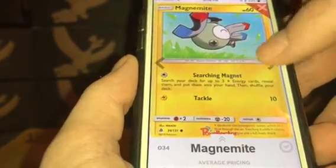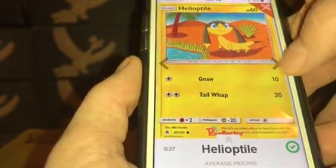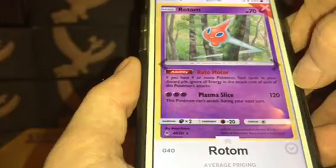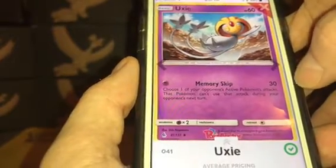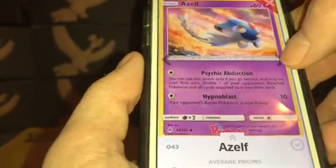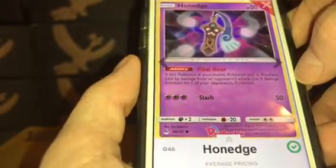Volcanion Prism Star: $0.60. Dewpider: $0.07. Araquanid: $0.07. Magnemite: $0.09. Magneton: $0.07. Magnezone: $0.39. Helioptile: $0.07. Heliolisk: $0.06. Vikavolt: $0.20. Xurkitree: $0.17. Uxie or Azelf — not sure how to pronounce it — $0.08. Mesprit: $0.08. Azelf: $0.07. Espurr: $0.07. Meowstic: $0.12. Honedge: $0.07.